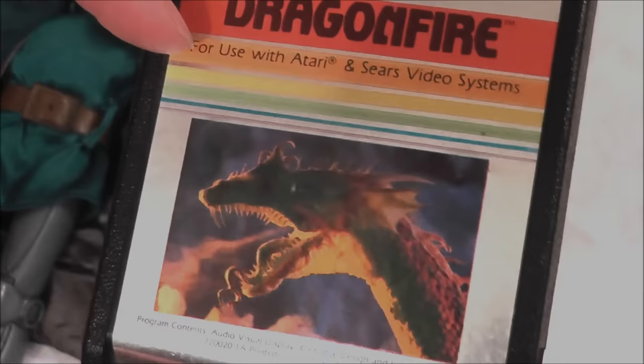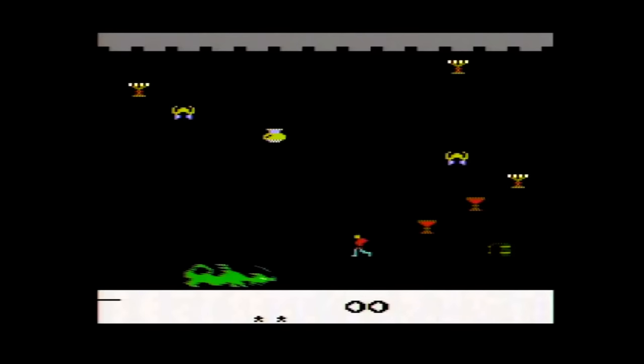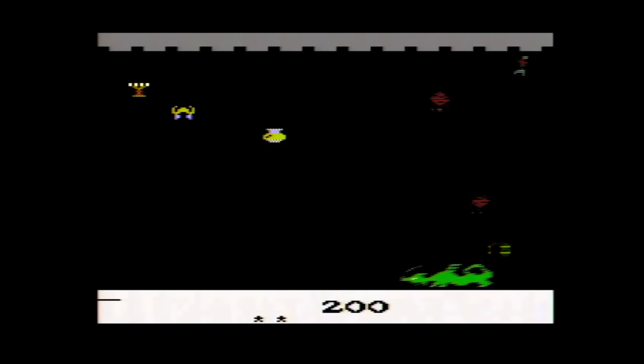Dragon Fire was published by Imagic and carries a copyright year of 1982. It was programmed by Rob Fulop, who is probably best known for programming the Atari 2600 versions of Space Invaders and Missile Command. Dragon Fire is a multi-screen action game for one or two players alternating, according to the manual.